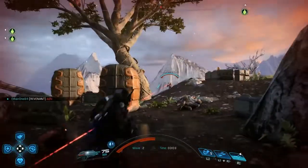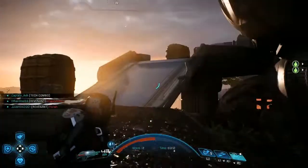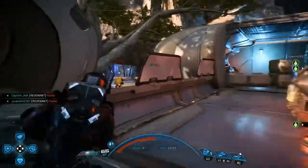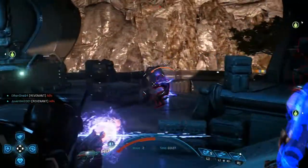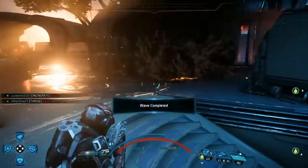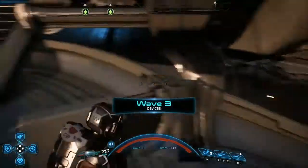I wanted to use concussive shot as an example of when's the best time to use it — there we go, that'll do. It's technically a grenade launcher if you time it right. There aren't really any power classes on this team — I think I saw a sentinel — but you can detonate any power with concussive shot, so it's always something to keep an eye out for. I use it just for the sake of using it.